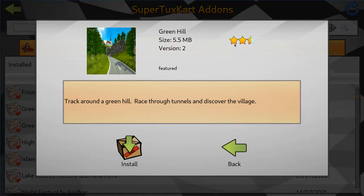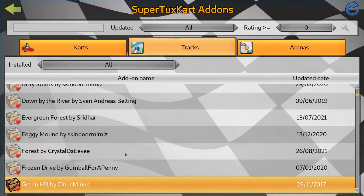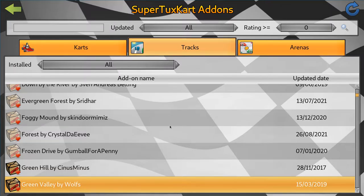Now you can look at the ratings — sometimes that lets you know if it's a good map or not. Sometimes they don't really work, like the laps can not count or there can be random invisible walls. So just keep that in mind when you're installing custom things like this.